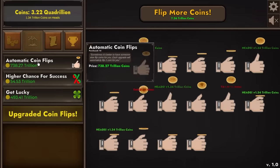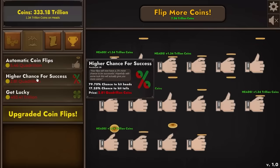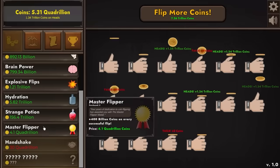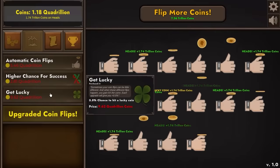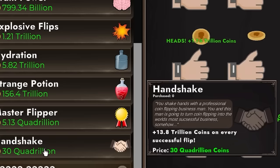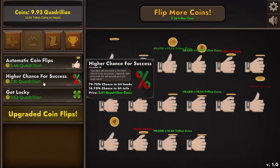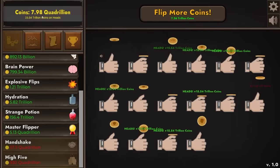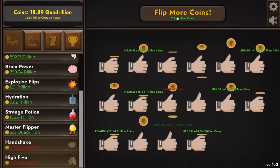After sitting for a few hours we're up to 11 quadrillion dollars. That takes us from 141 billion coins per flip all the way up to 941 billion — let's make it 1.3 trillion per flip. The money is obviously going to go up pretty quickly. While we're waiting let's buy another automatic flipper for almost 1 quadrillion dollars. We're also going to get a higher chance for success a whole bunch of times — now we basically have an 80% chance to hit heads, so 4 out of 5 flips is a winner. Since we quickly saved up another 5 quadrillion, let's add another 400 billion, taking us from 1.34 trillion per click to 1.74 trillion.